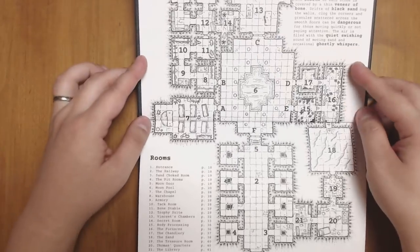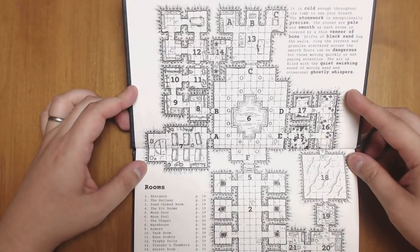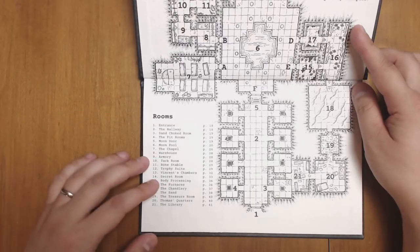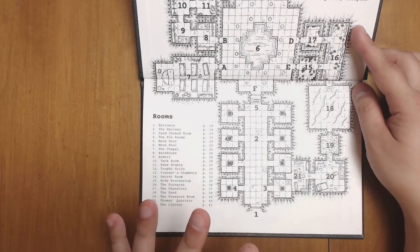We start off with an inside cover map of the dungeon — a great place to put it. It makes it very easy to reference, along with a key right here. So even as you start the adventure, you can get a clear sense of what everything is. I like that.